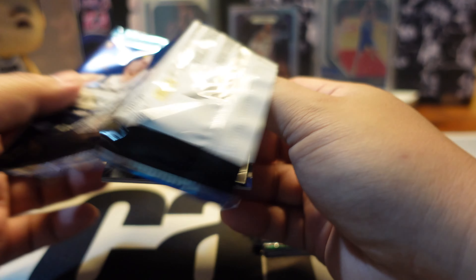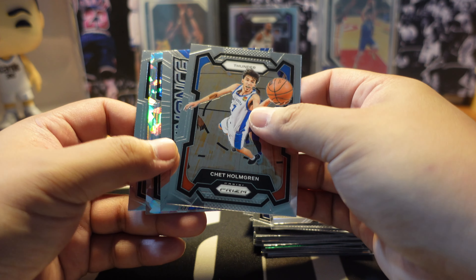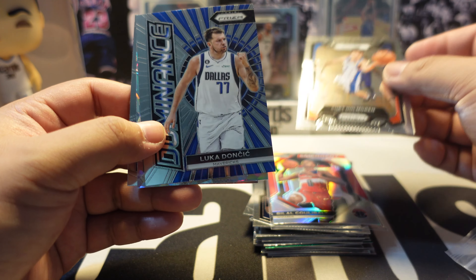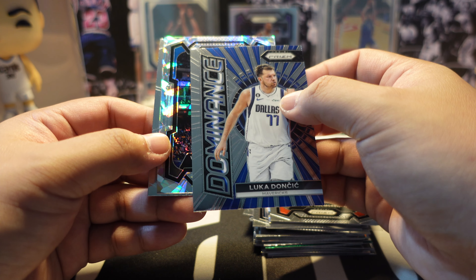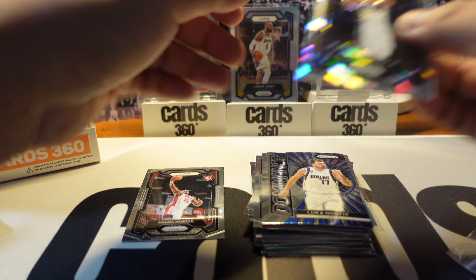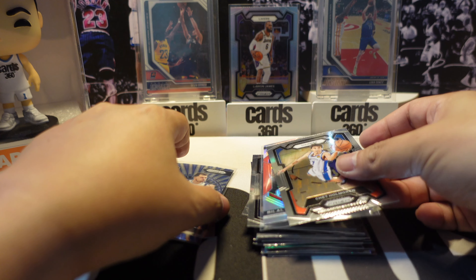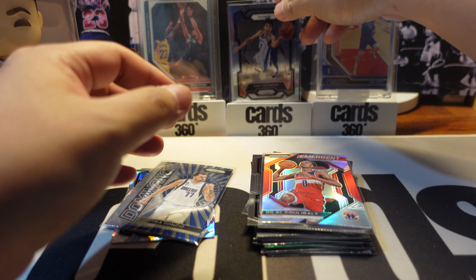Last pack for the regular Prism blaster box. We have Chet Holmgren - technically his rookie year since he didn't play last season. Then a Dominance card of Luka Doncic, crack ice Paolo Banchero from the Magic, Wendell Carter Jr., and Adama Sanogo's rookie card. Sleeving up Luka and Chet Holmgren - two leading Rookie of the Year candidates competing against Wembanyama.